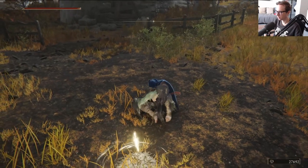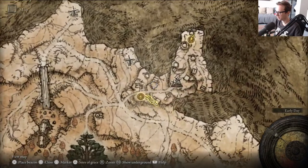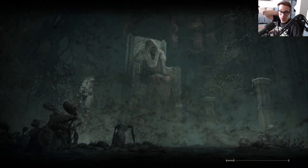Let's try shooting for 30 vigor eventually because we are going to need it at this point in the game. That was the Godskin - easy money. Let's go back and head towards Margit.